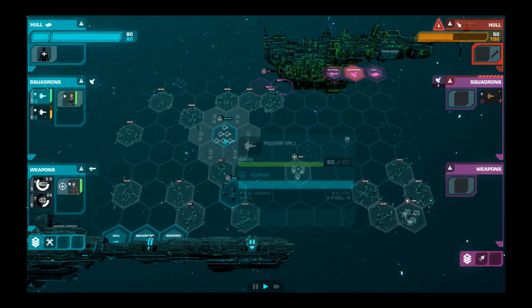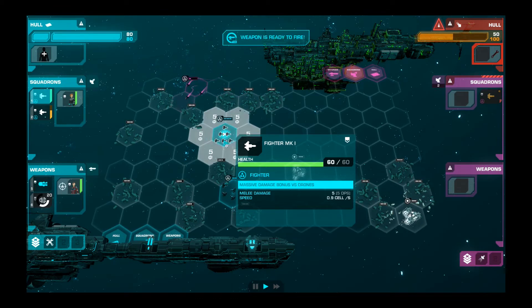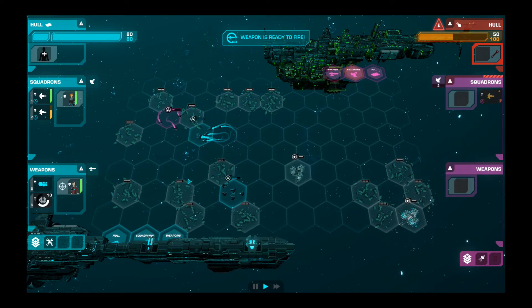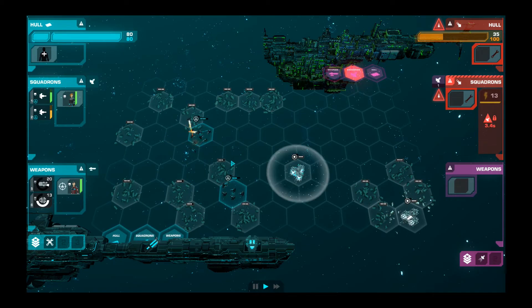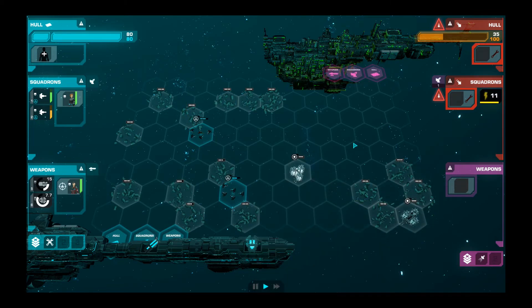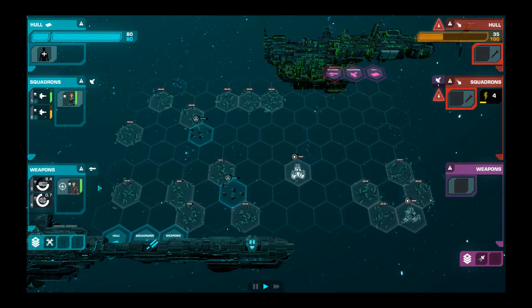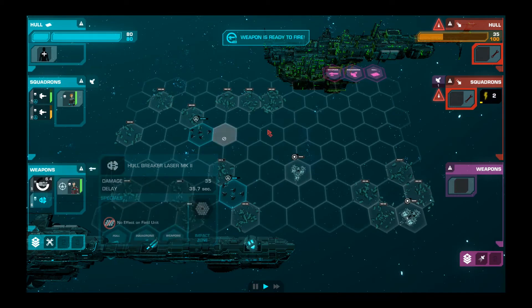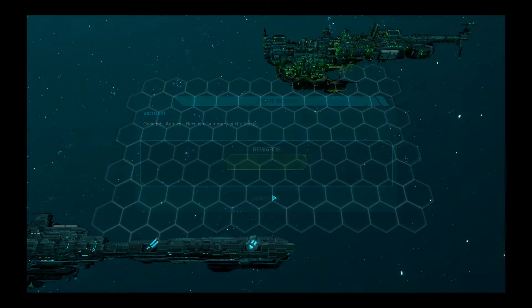Y'all can try to sneak around the back but you ain't going to make it. They're going a long way — let's intercept. We got this back up — let's go for the squadrons, try to shut that thing down. I'm really looking for my hull breaker to come back online so I can take a notch out of that battleship there. There we go — it's got a hotkey. Oh, we got an executioner laser mark one. I don't know what that is, but it sounds good.